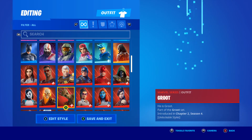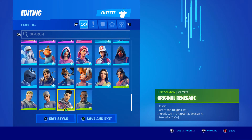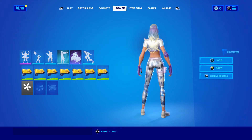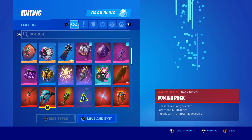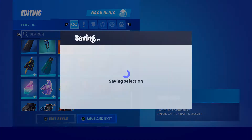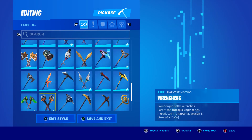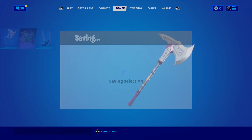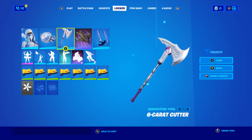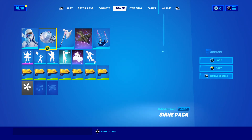Now let's review the Diamond Diva. What rarity is it? Blue rarity. And all the pack items — blue rarity. The pickaxe — blue rarity. There's not much for the Diamond Diva pack. It's still pretty cool. I'd give it a 7 out of 10.